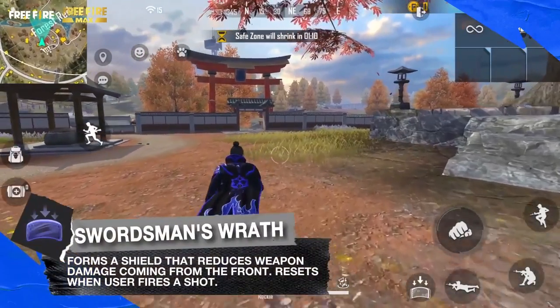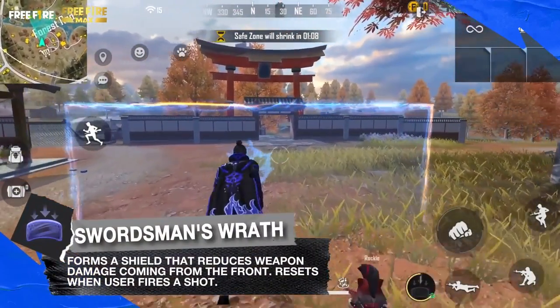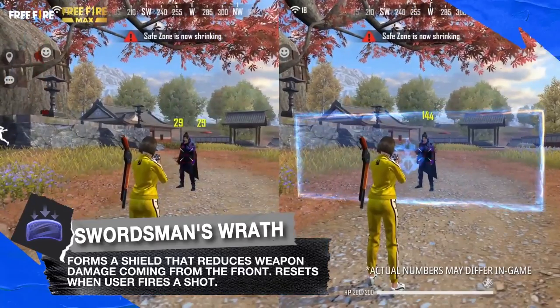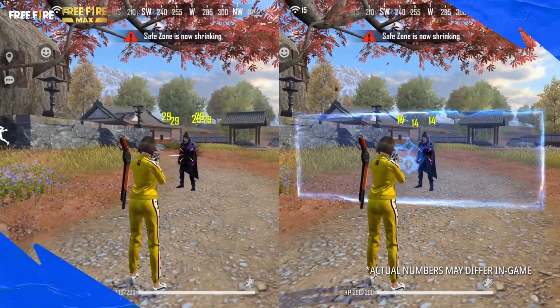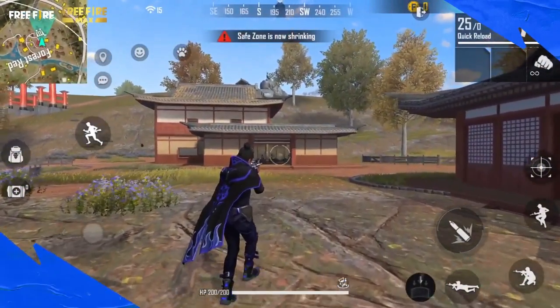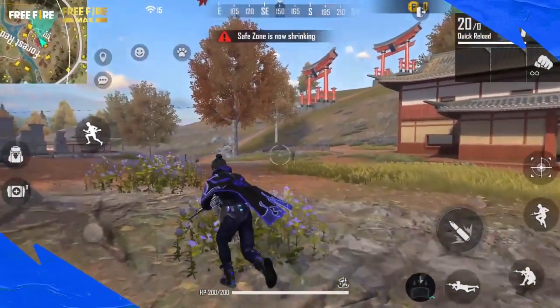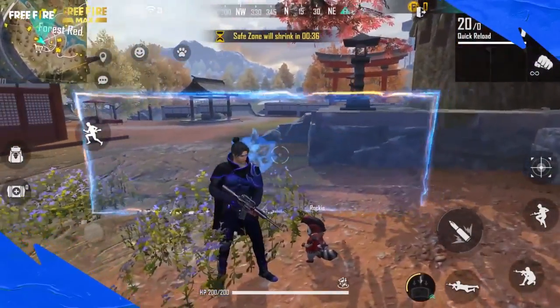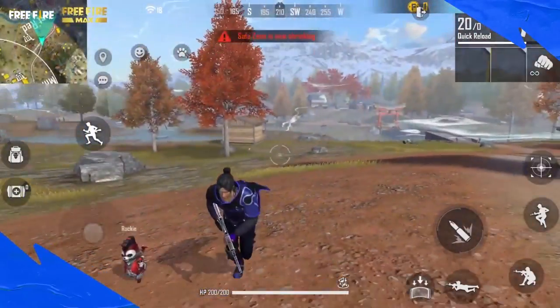Next is Kenta, who is actually Free Fire's newest character. Kenta has an ability that creates a shield that reduces incoming damage, and it's crazy strong because it faces whichever direction you're looking. One thing to note is that if you fire your weapon, the shield will go away — so it's not entirely game-breaking — but because the shield rotates with your camera, you can use it to reduce a lot of damage no matter where enemies are firing from.